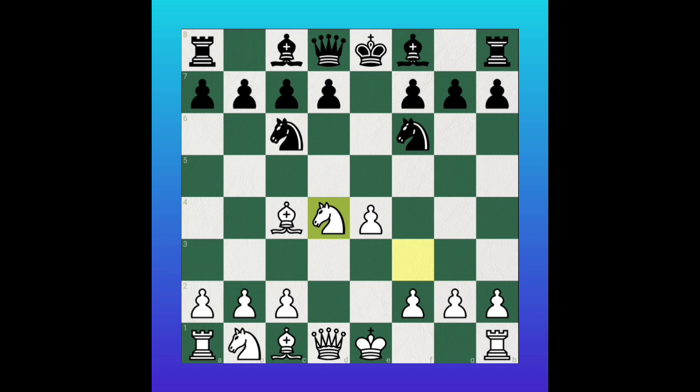Then black will take the knight. Then the queen will also take the knight. Now white's queen is very strong in the center. Then black will play bishop to e7 — he wants to develop the minor piece to d6 and also prepare to castle.